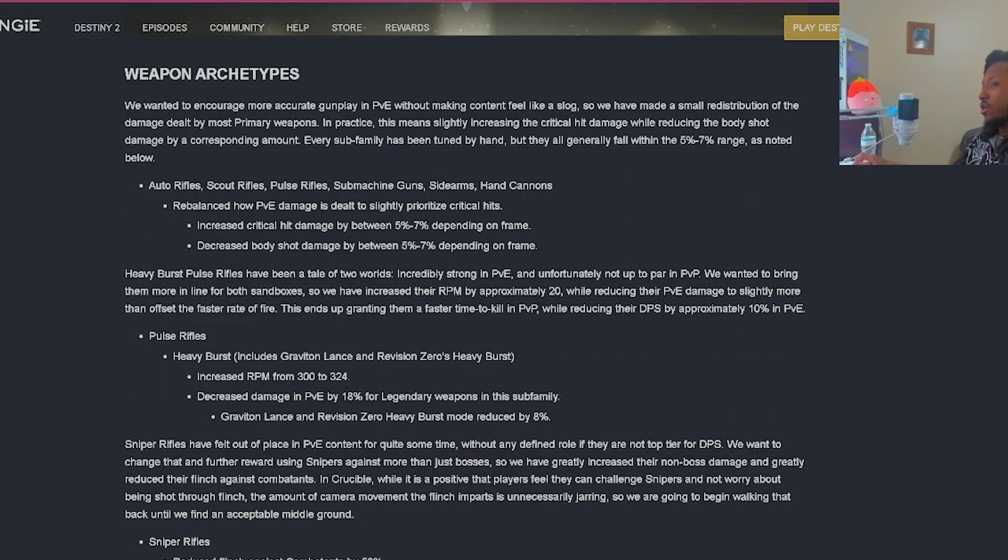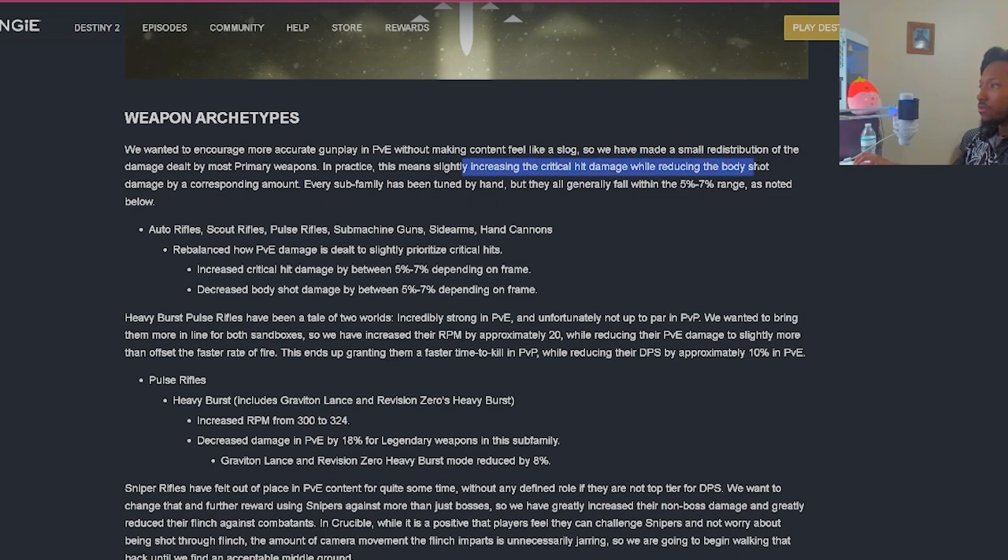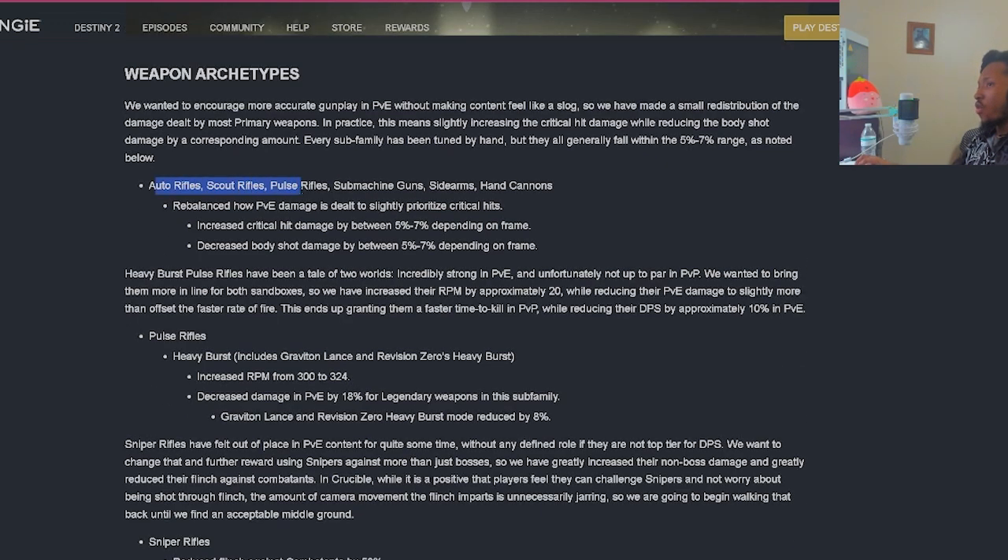Now weapon tuning and new mods for Revenant. They wanted to encourage more accurate gunplay in PvE without making content feel like a slog, so they've made a small redistribution of damage dealt by most primary weapons. In practice this means slightly increasing the critical hit damage while reducing body shot damage by a corresponding amount. Every subfamily has been tuned by hand, generally falling within the 5% to 7% range. This affects auto rifles, scout rifles, pulse rifles, SMGs, sidearms, and hand cannons.